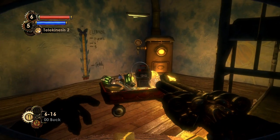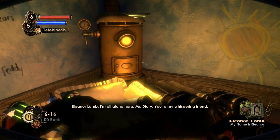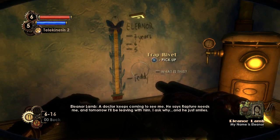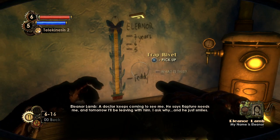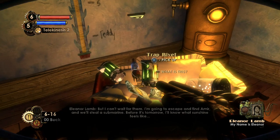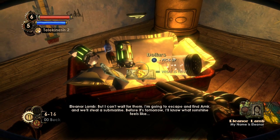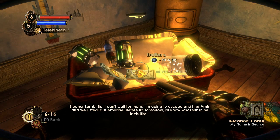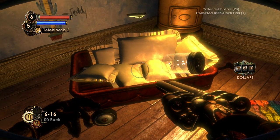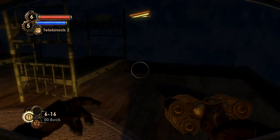My name is Elinor. I'm all alone here, Mr. Diary — you're my whispering friend. A doctor keeps coming to see me. He says Rapture needs me and tomorrow I'll be leaving with him. I ask why and he just smiles. I'm not an orphan — Mom's alive somewhere and Aunt Gracie is still probably looking for me. But I can't wait for them. I'm going to escape and find Amir and we'll steal a submarine before it's tomorrow — I'll know what sunshine feels like. So Elinor also wants to escape, and she wanted to elope with Amir, her 'dog-eater friend' as she calls him.